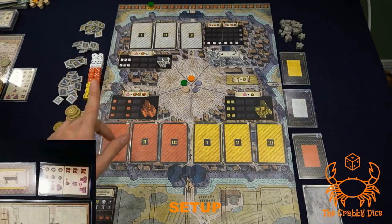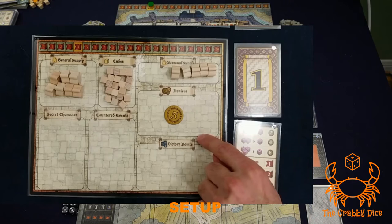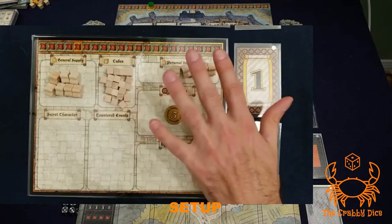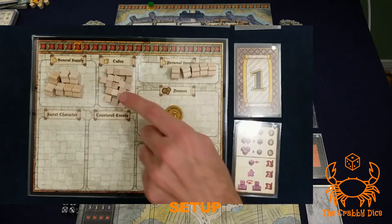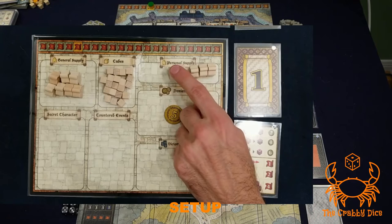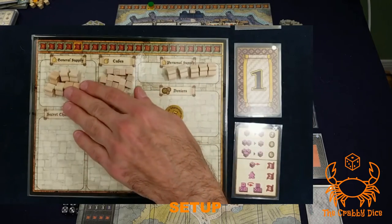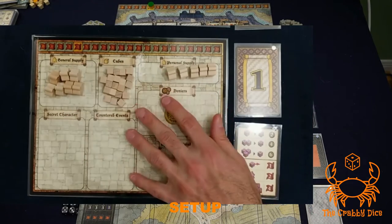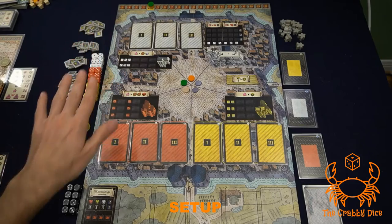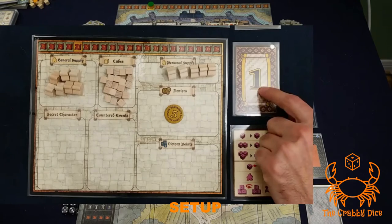Now let's look at the player board pieces. You'll notice I have a player board downloaded from BGG — I'd definitely suggest printing it out because it's really handy. Give every player all the tokens in their color, all the cubes and meeples. You're always going to play with all the cubes. Your personal supply of meeples is limited: five in a three-player game, four in four players, and six in two players. The rest of your meeples go into a general supply. Finally, give everyone five dollars and a reference sheet, and figure out who the first player is.